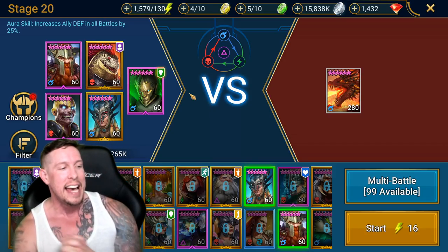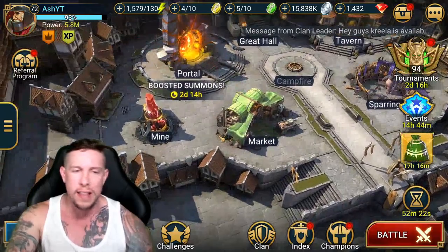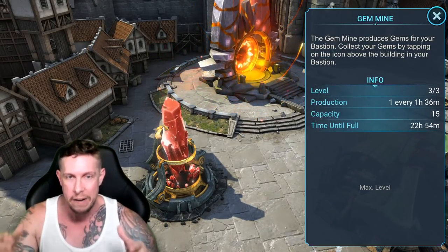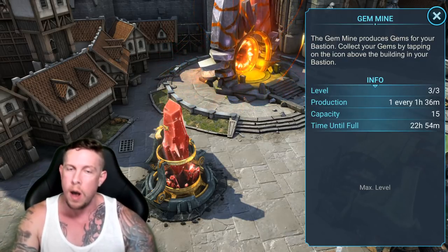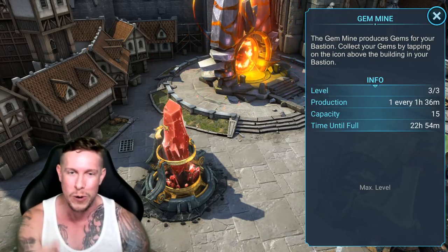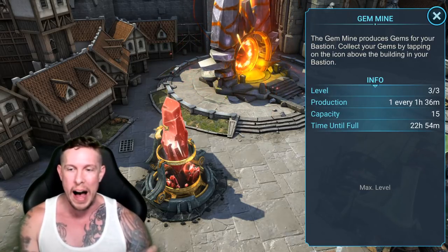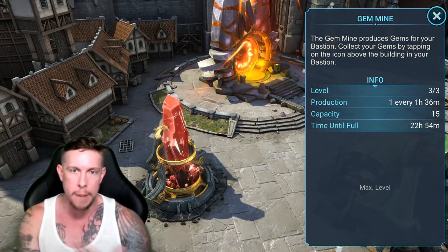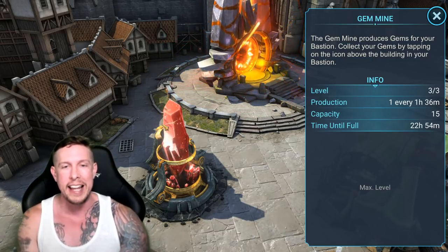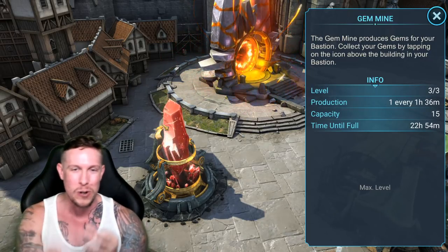The final mistake, number twenty, is not investing in your gem mine early. If you decide you like the game after a few weeks, go ahead and upgrade your gem mine. After about four to five months, it pays itself off entirely — everything after that is pure profit. I maxed my gem mine about a year ago, and every gem I pull from it now is 100% profit. If you think you'll be playing in six months, max out your gem mine now.